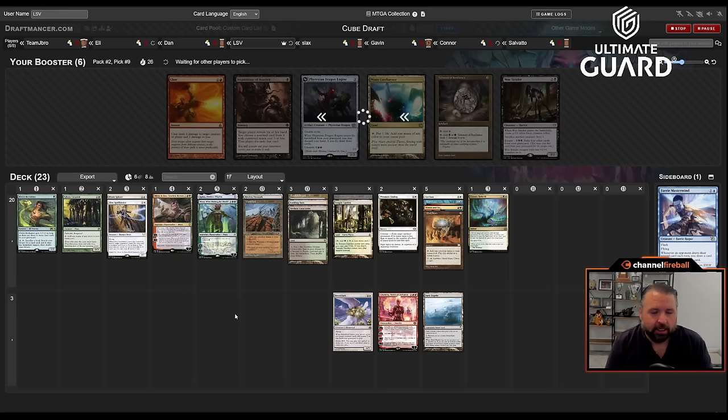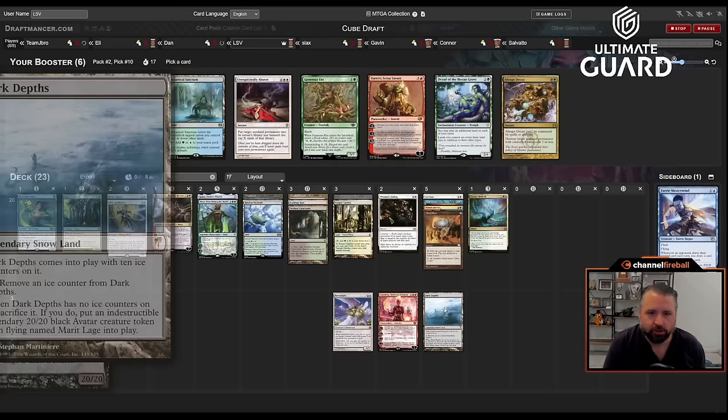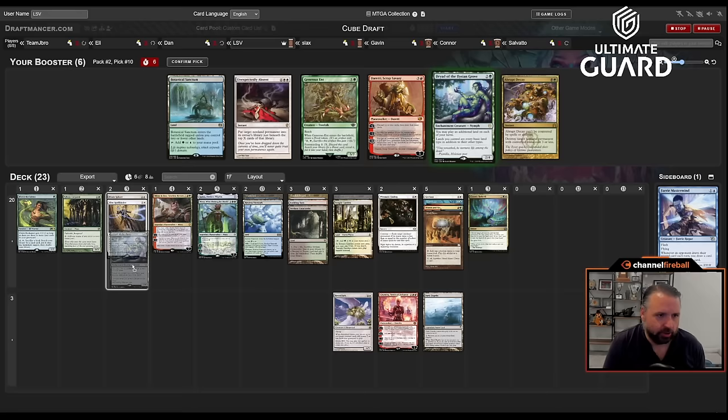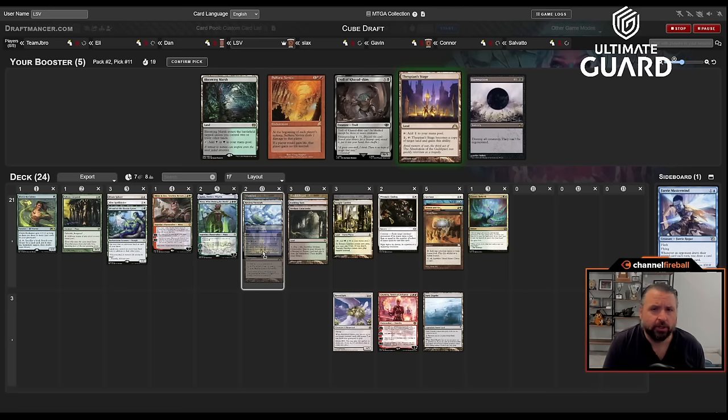Restless Vinestalk did wheel — okay. Exploration did not, but that's okay. Come on Slacks, you can pass the Thespian Stage. If it doesn't wheel maybe we'll get back Escape to the Wilds. There's Dryad of the Ilysian Grove — it ramps me to five and also makes things like Dark Depths tap for mana. That or Generous Ent, which can cycle for white-green. I kind of like Dryad — it sounds good in this deck with two fives that are good.